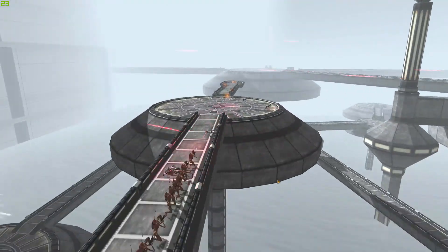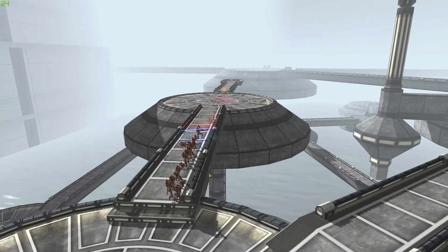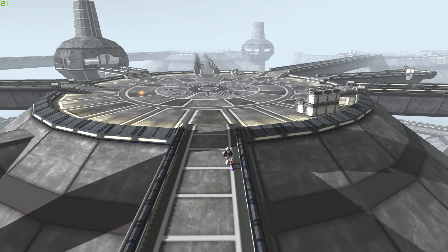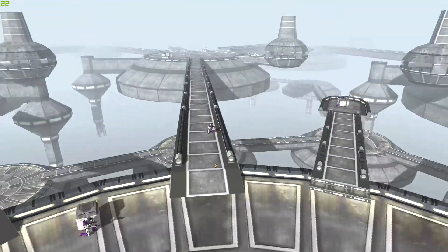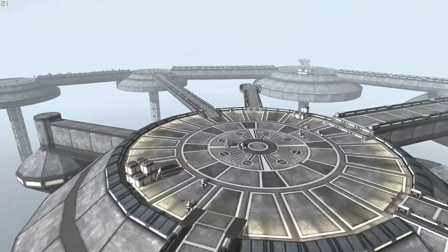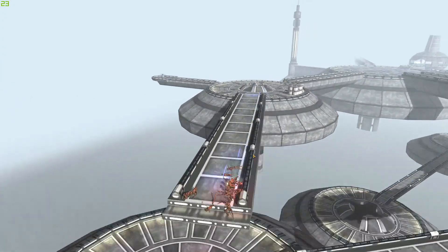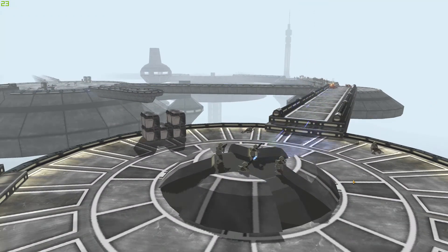The droids are pushing this side - we've got three clones over there trying to hold back. There are a few different clone legions on this map. We have the 187th Legion, which is Mace Windu's clone battalion. We've also got Kashyyyk, which I think is the 42nd Siege Battalion - might have to double check that, but they're just here, which is awesome. Getting some kills.